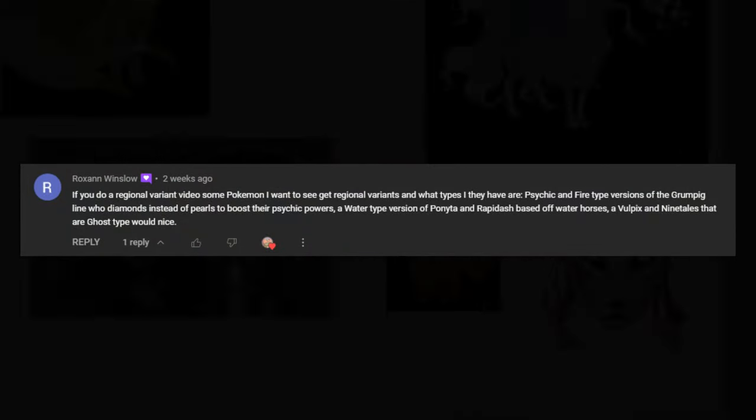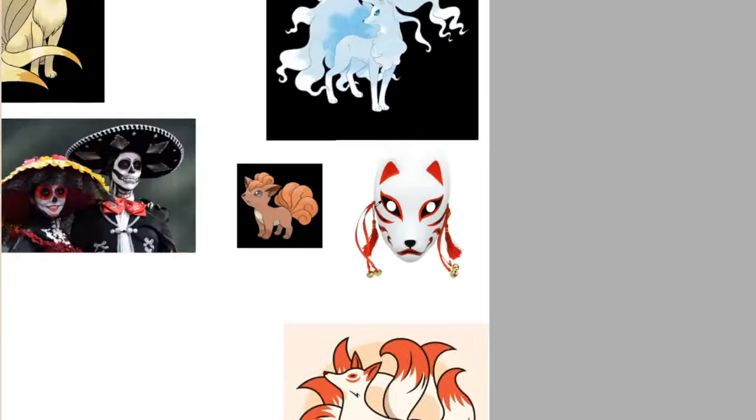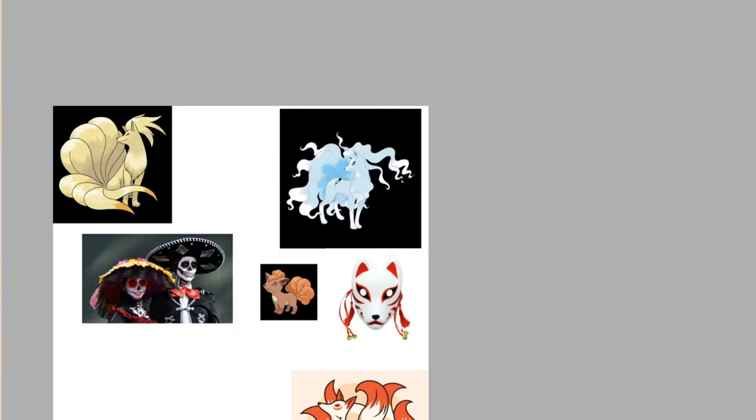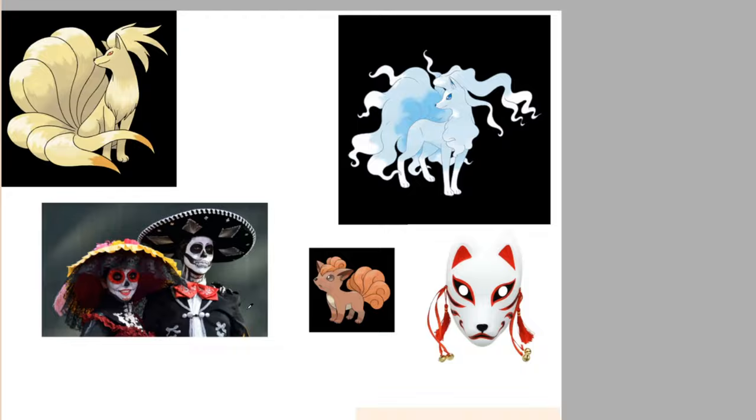Next, we have a suggestion from Roxanne Winslow: an alternate evolution for Kanto Vulpix with the Ghost type. I know it's not exactly that, but I adapted the idea. I decided to create it inspired by Kitsune, Ninetales itself, and the Día de Los Muertos from Mexico.